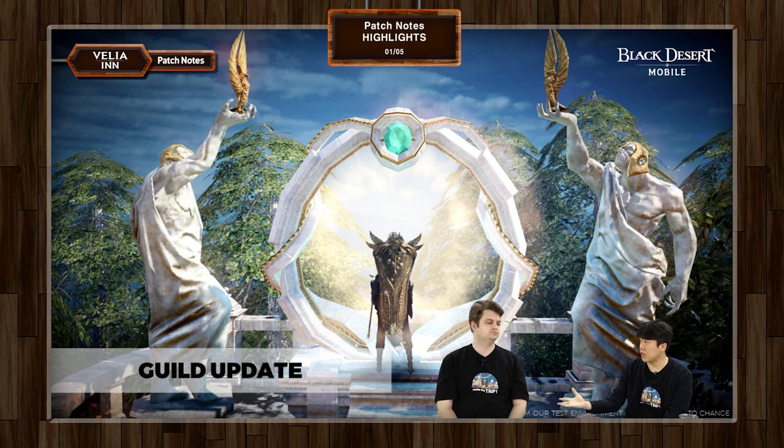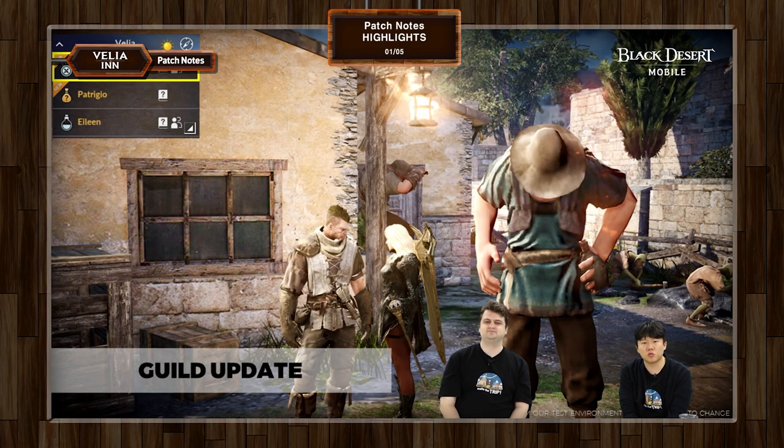To get to the hidden banquet you have to go through siege war, and node war is also connected with that. Node war and siege war have gotten changes as well — the amount of rewards you can get in guild funds and silver has gone up. In addition, there's a new type of currency being given out as rewards for winning node war and siege war, and that is called the Medal of Honor.